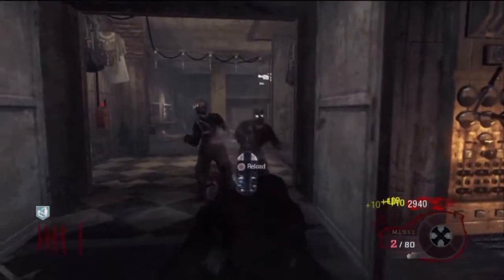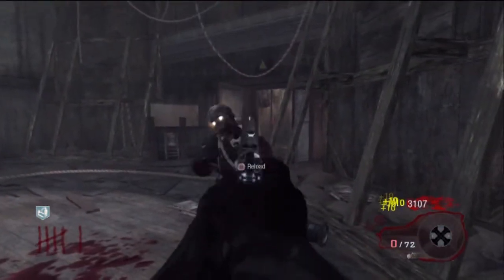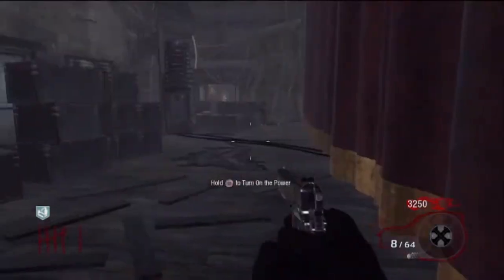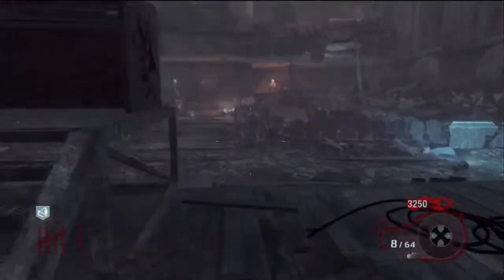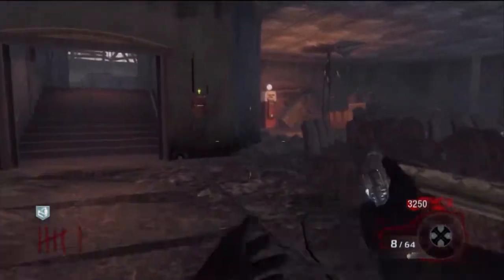I want to open these doors, get through here, and not worry about dying — because no one likes dying. Make your way over to the power. Turn on the power and head over to these machines over here.